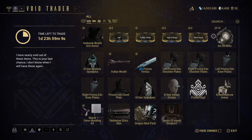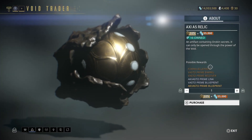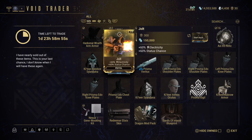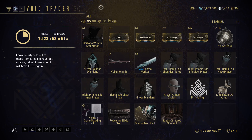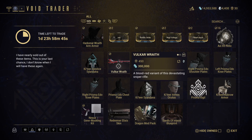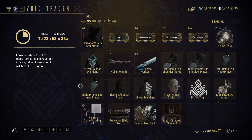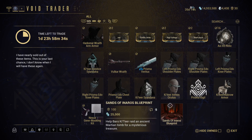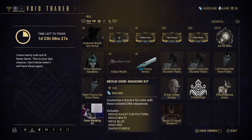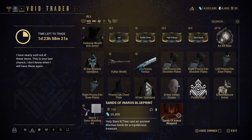So what do we have? We have the Axi A5 Relic again. We then have the entire Electricity Status Chance Dual Stat set. We have Harkonar Wraith Armor, Cutieer Solstice Cian Danna, Vulkar Wraith, Prisma Veritox, the entire set of Prisma Edo Armor, Cutieer Atmos Oculus, Cutieer Cian Danna, Prisma Sigil, Cutieer Kubro Armor, Nexus Gene Masking Kit for your Kavat, Redeemer Elixir Skin, Dragon Mod Pack, and the Sands of Inaros Blueprint.